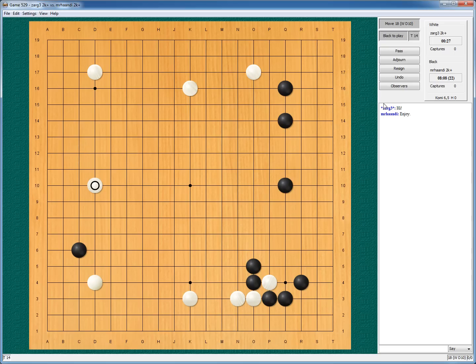This is difficult — so many wrong choices. Maybe this is a mistake, but this stone is really hard to kill. So I have the corner, I have jumping up, I have maybe some halfway leaning or sacrificing to reduce. Let's play here — and if he descends, let's make a base, because I don't like giving him sente to continue building up.